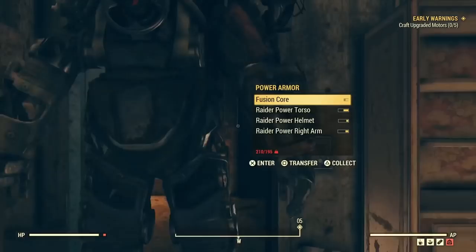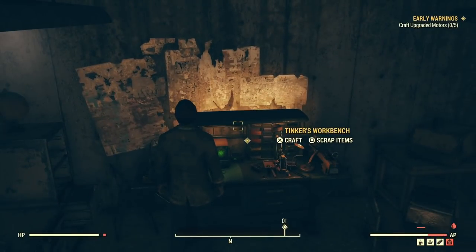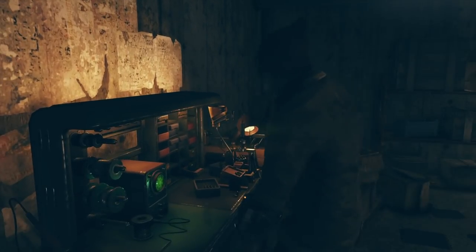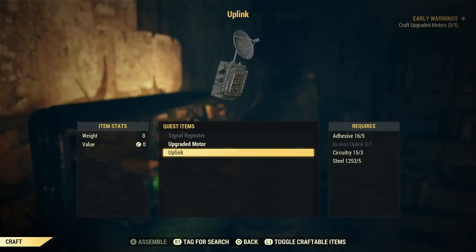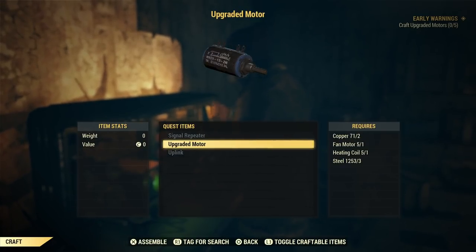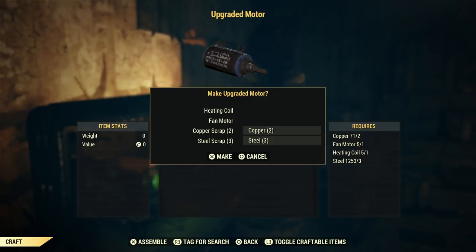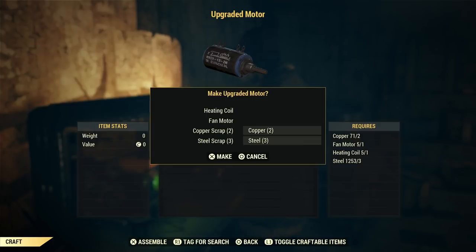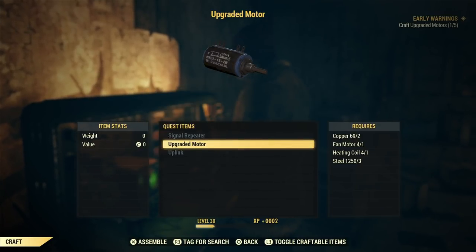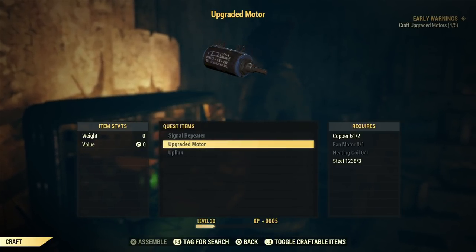That animation is weird — I really hope they fix that soon. Alright, let's get crafting. You can see what's involved to upgrade the motors: you need some copper — two for each one — and you need three steel. So that's 15 steel and 10 copper total — very common elements. You should have them. You already picked up the fan motors and we had the heating elements, so we're sorted.